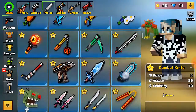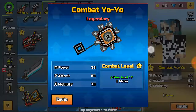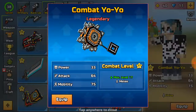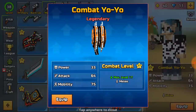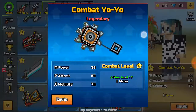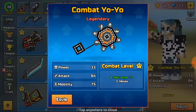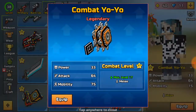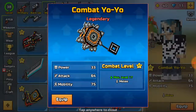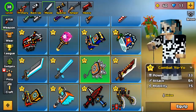Number 3: the Combat Yo-Yo. It was nerfed a little bit recently but it is still the most op thing in the game. The Bastiodon is 190 gems and the Combat Yo-Yo is around 250 coins. It's a really op weapon that shoots out a really powerful spinning attack and demolishes enemies really quickly.